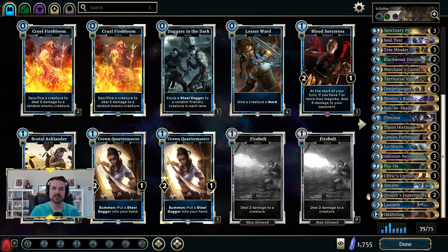Speaking of which, Ankano is another win condition if you don't pull off the OTK or draw too many of your pieces. You can use him to remove a creature, but if he sticks on the board, there are Doppelgangers, Dark Rebirths, Knight to Remember, and Ulfric's Uprising. It's not uncommon to use Ankano to burst for 20+ damage in a turn between summon effect triggers and attacking.